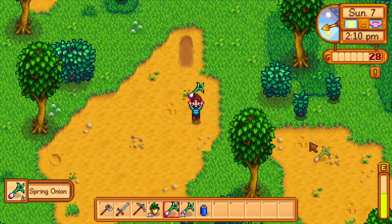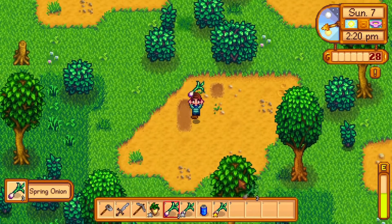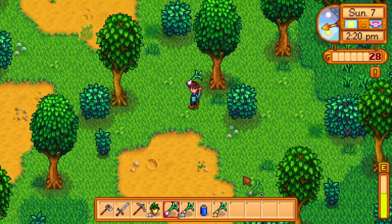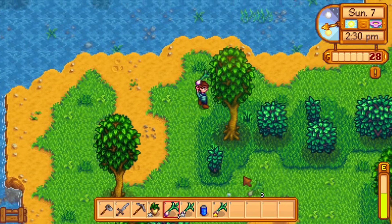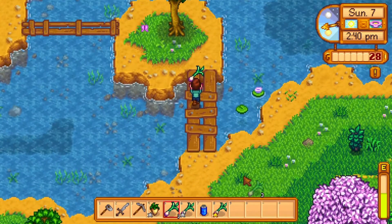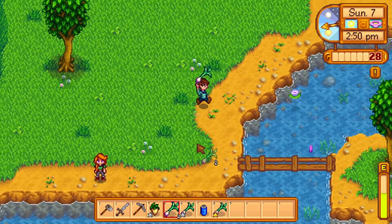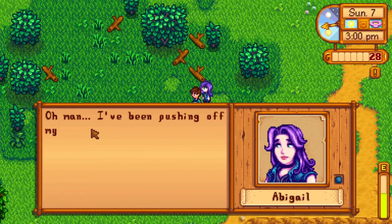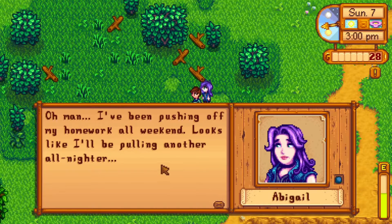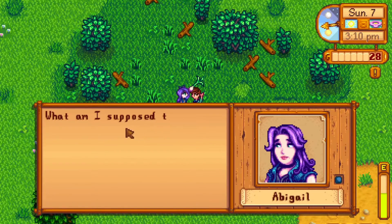Look at that — five spring onions today. One of them was gold quality and another was silver. No other forage. We might as well give Leah a present. And there's Abigail — let's talk to her first. She says she's been pushing off her homework all weekend and will be pulling another all-nighter. We can also give Abigail a spring onion, but she did not appreciate it — Abigail does not appreciate a good onion.